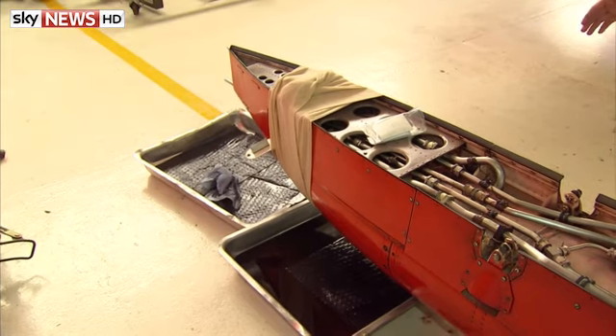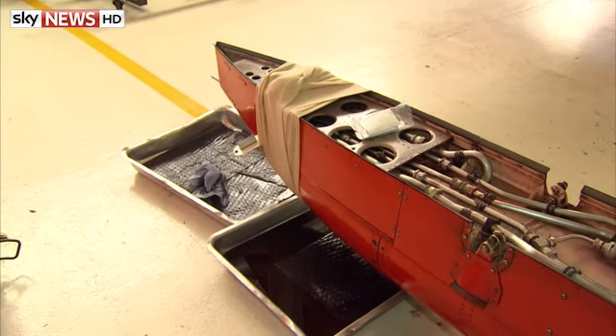Pressurised air from the engine comes in, all the dye comes out, and goes to the back end of the aircraft from there.